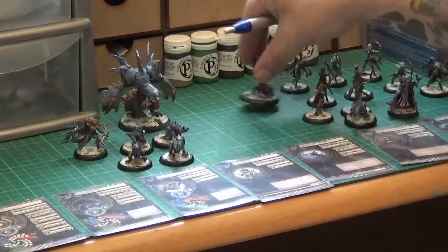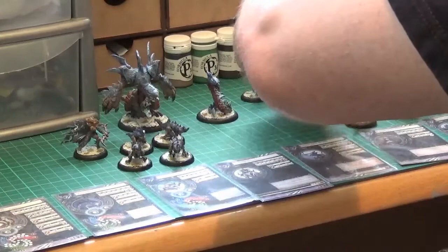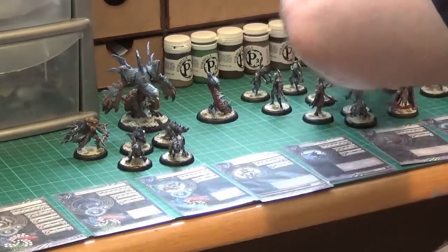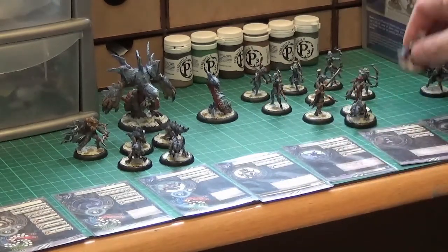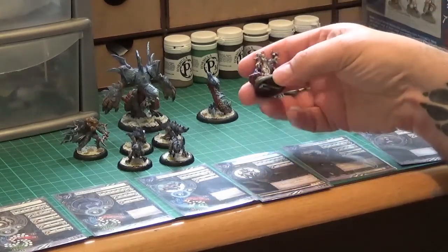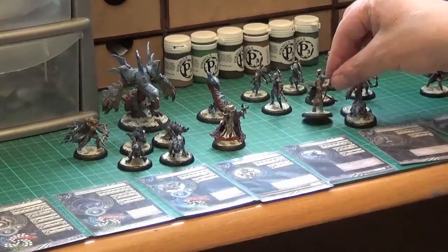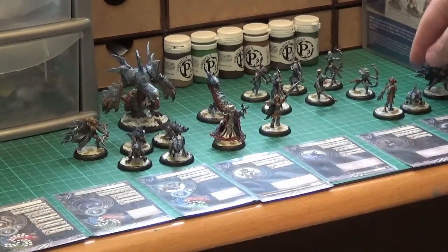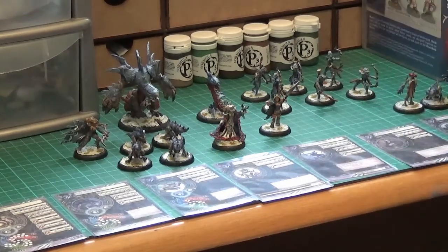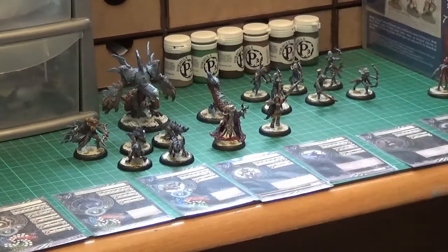I want to add the Nightlaker and the unit of archers — I really want to do that because I think we should have those. Val would be ideal if I could — she seems badass. Possibly a Shepard too. I can live without the other Shredder and the Forsaken for now. What are your thoughts, guys?